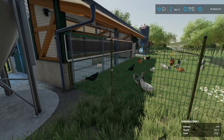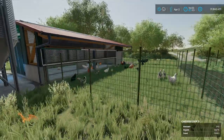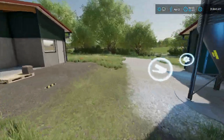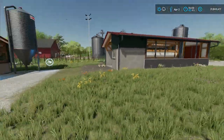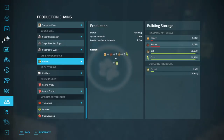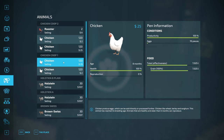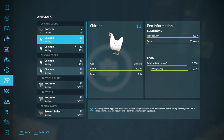Now that we have the bees out of the way, let's take a look at chickens. I set up two chicken coops so that I could compare them — this was pre-patch 1.2, and I ran them for about two months. I purchased 120 chickens in each coop. In the first coop, I just purchased 120 chickens with no roosters. In the second coop, I purchased 120 chickens plus two roosters to see if that would boost productivity.